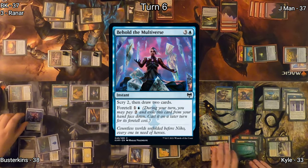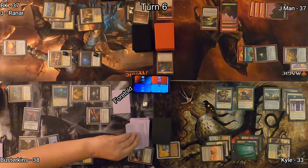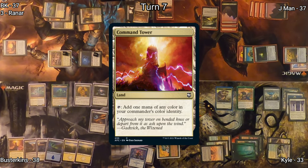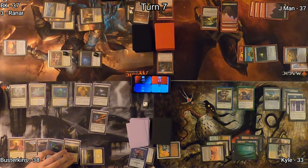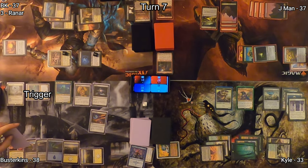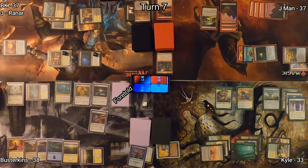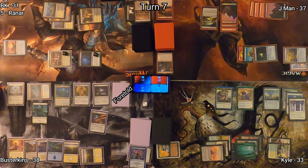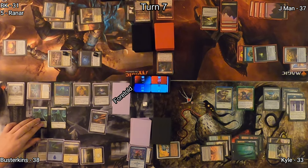On Kyle's end step, Busterkins casts Behold the Multiverse from Foretell, scrying two and drawing some cards. He untaps for turn, draws, and drops Command Tower for his land. He casts Selfless Spirit, which was Foretold and in exile. He goes to the red zone with Ethereal Valkyrie, which triggers — drawing him a card and making him exile a card, which becomes Foretold, triggering Rannar and giving him a 1/1 Flying Spirit. In second main phase, he foretells a card, triggering Rannar again for another 1/1 Spirit.